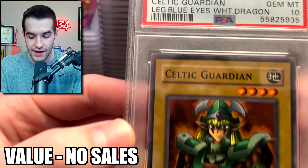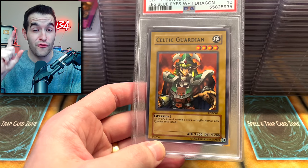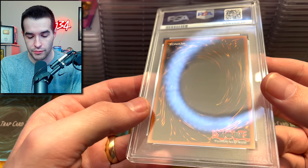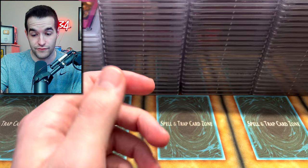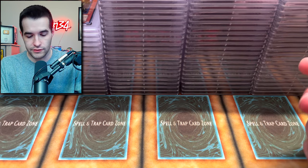A PSA 10! I pulled this one — this is an original print Celtic Guardian. Our first foil 10! Can you believe it? I had it laying around when I sent out this bulk submission — very good chance for a 10, and it got the 10! Celtic Guardian reprint got an 8 because he's a reprint — that's literally why.